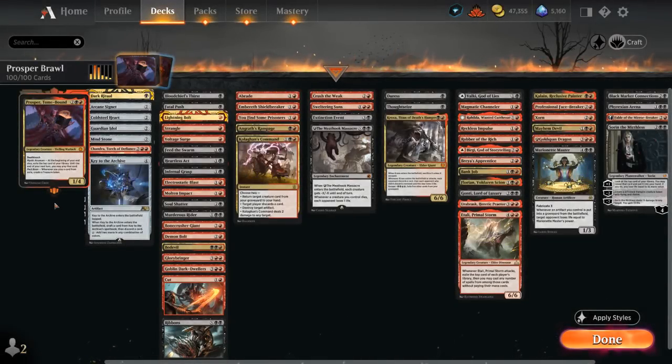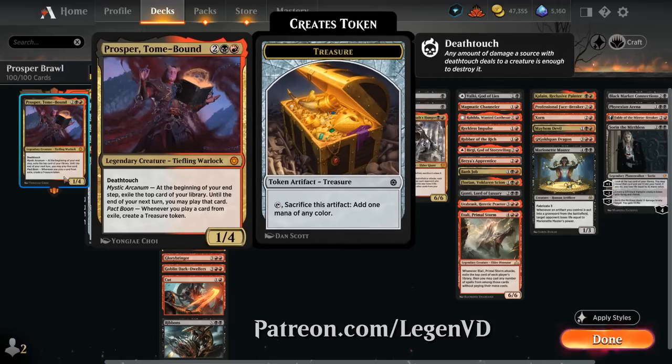Hello and welcome to another Historic Brawl gameplay video. Today we're taking a look at Prosper Tome-Bound, as voted on by my supporters on Patreon — a 4-mana 1/4 legendary tiefling warlock with deathtouch. At the beginning of your end step, exile the top card of your library and until the end of your next turn you may play that card. Whenever we play a card from exile we get to create a treasure token, so Prosper provides card advantage and mana advantage as well.